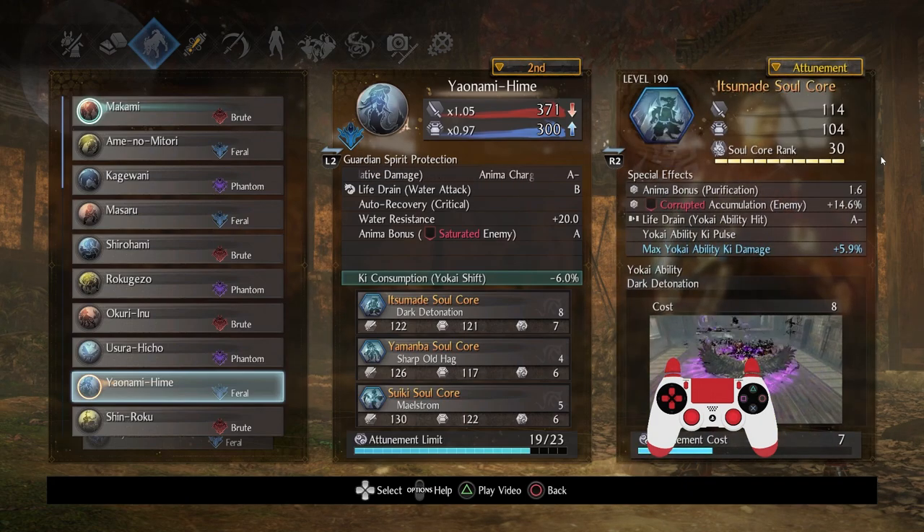Itsumare was specifically requested — 100% get this up to rank 30 without a doubt. These stats are awesome: Life Drain Yo-Kai Ability Hit is ridiculous, Yo-Kai Ability Key Pulse is great. You don't need max Yo-Kai Ability Key Damage, but I was fortunate to find an Itsumare core like this. Corruption Accumulation is fantastic, and I do use Corrupted Weapons, so rank 30 for both this and Suiki.